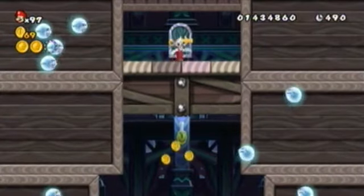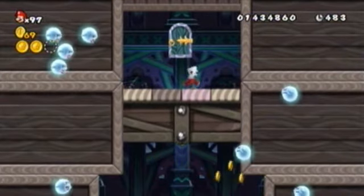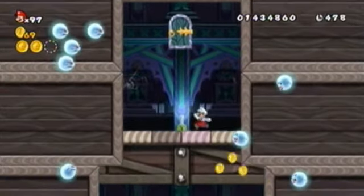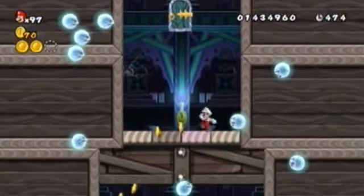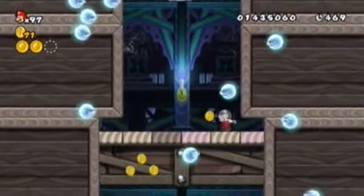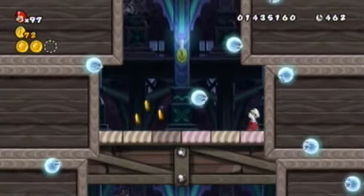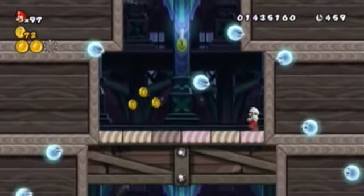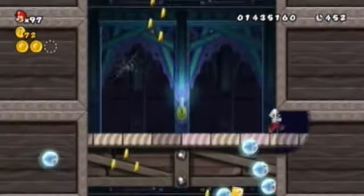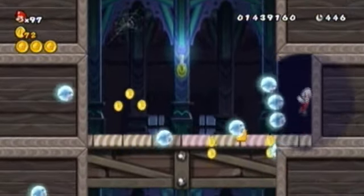This is where the secret is. This is where you get your third coin and the secret exit. You want to make your way towards the right. When it drops really fast you want to burn it to the right. It's going to drop pretty soon — very quick. There it is. When it does that, go to the right and here's your third coin. You did it! Way to go.